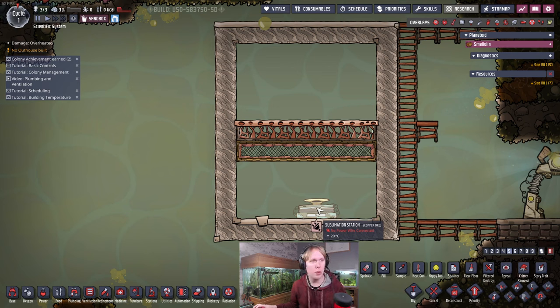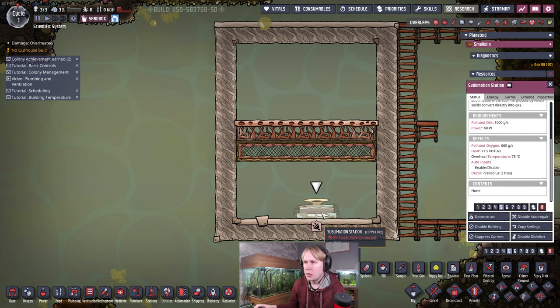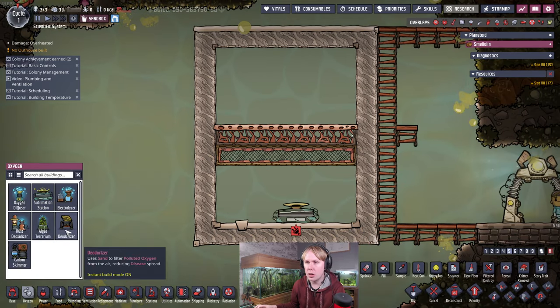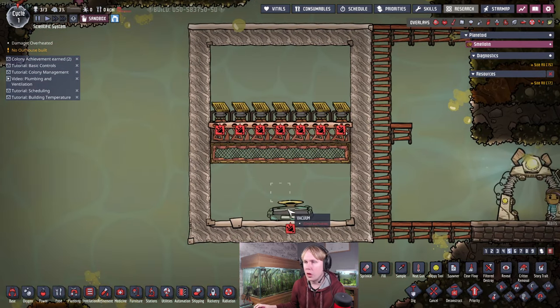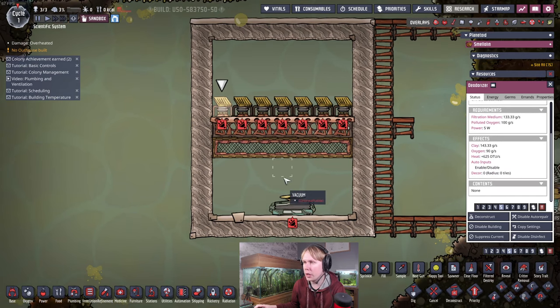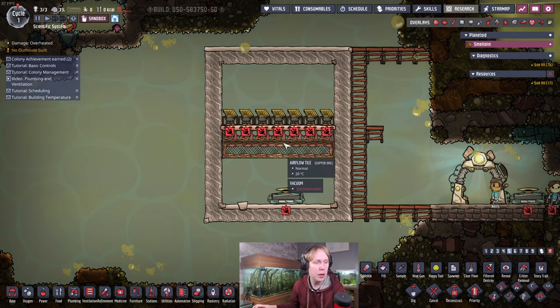We're going to feed the sublimation station all the polluted dirt it needs to run, and we're also going to feed the deodorizers up here. I made this seven tiles wide for a reason: this machine produces 660 grams per second of polluted oxygen at max throughput, and each deodorizer handles 100 grams per second. So seven of them handle 700 grams per second. This means the machine will always have 100% uptime and you won't build up polluted oxygen in here — you'll get the oxygen out of the polluted dirt as fast as possible. That's why we need seven, and why this build is so wide.